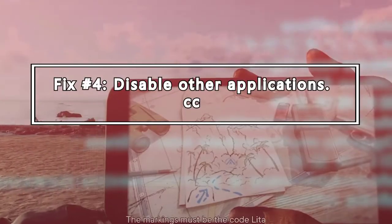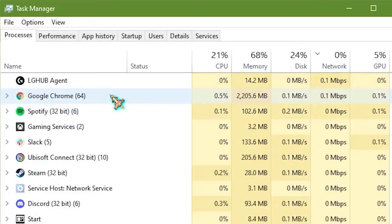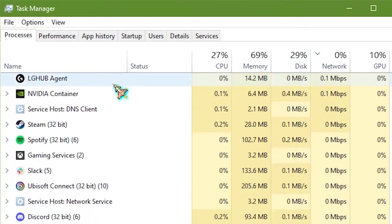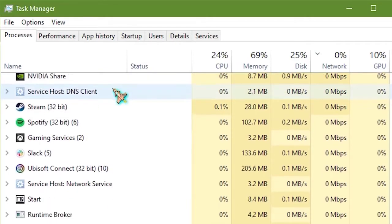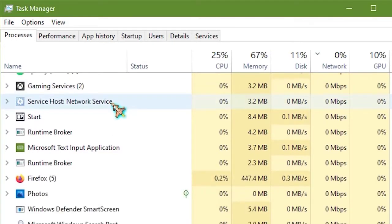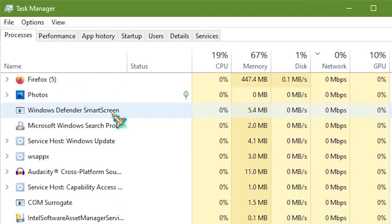If you are running other applications when playing Far Cry 6, one of them may be the reason for the crashes. Try to see if the crash continues when no other application is open or running in the background. Disable everything, including any security software. If the game works fine with that, you can start identifying which of your other apps is causing the crashes.